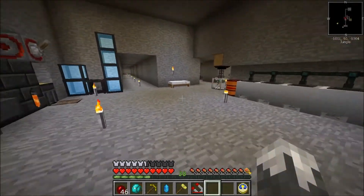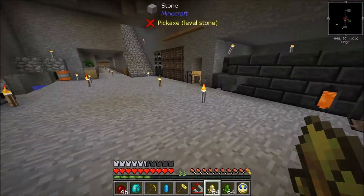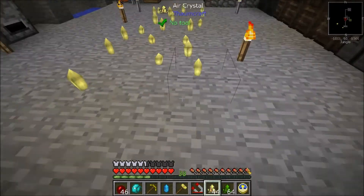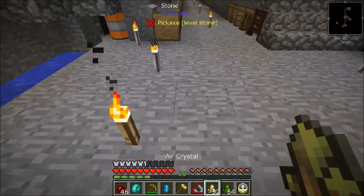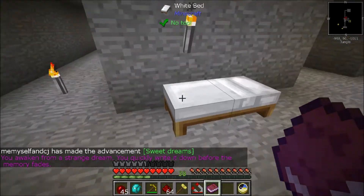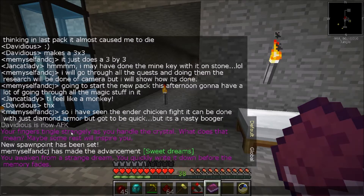So what I'm going to work on doing for a few minutes is breaking a bunch of these - these are going to be what we need to get started. All right, we're back. We went to sleep and that's how you get started in Thaumcraft. You get this little book - first off you've got to get these crystals, and it'll give you that. Your fingers tingle strangely as you handle the crystal. Maybe some rest will inspire you. So then you sleep, you get this book.